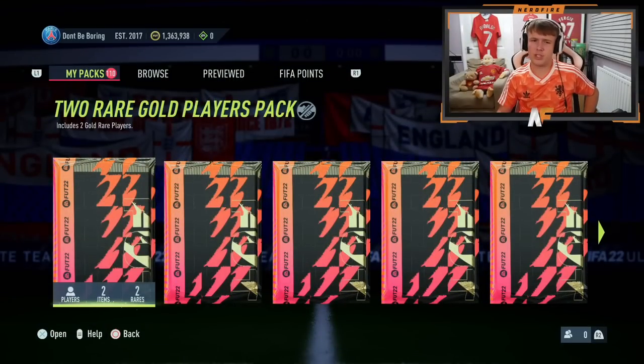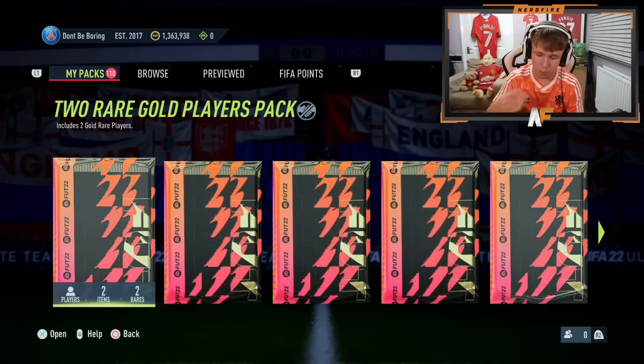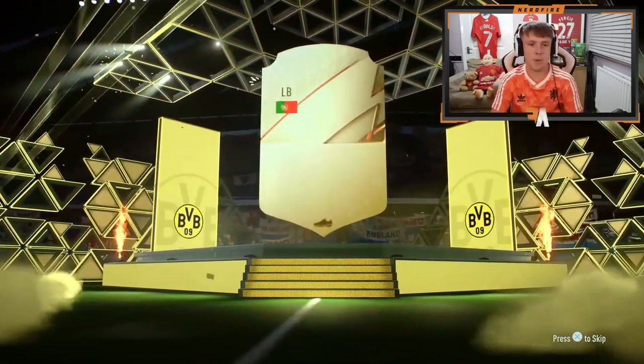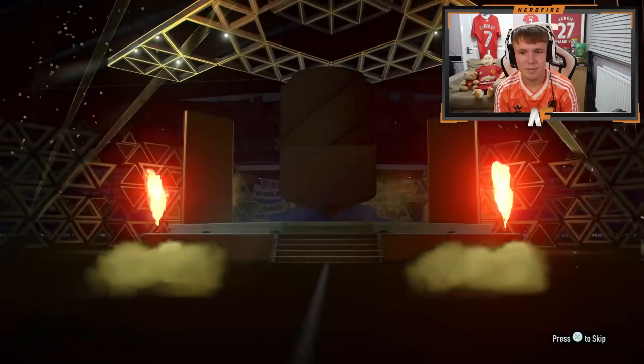All right, we've got so many gold upgrades to go through — at least 95 here. Let's open them up and see the boards and walkouts we get. We're already getting some boards. We've got one slot left so I probably need to sell stuff on my transfer list first.